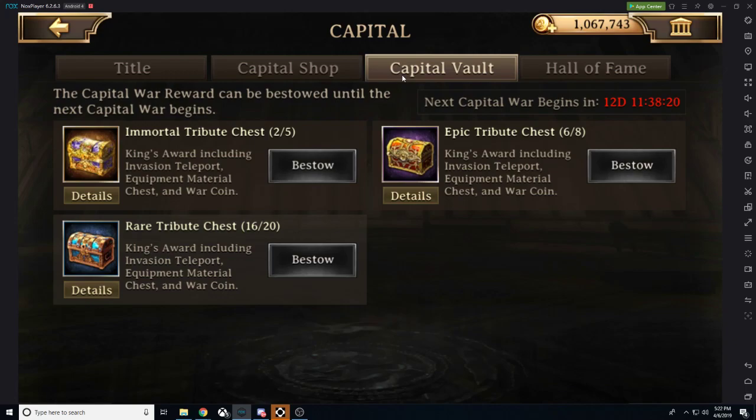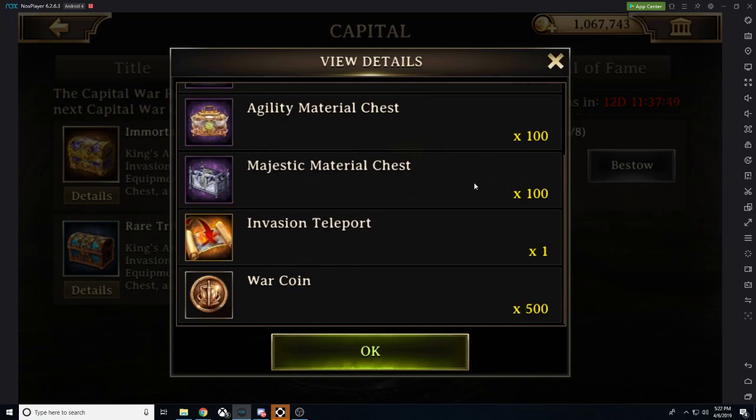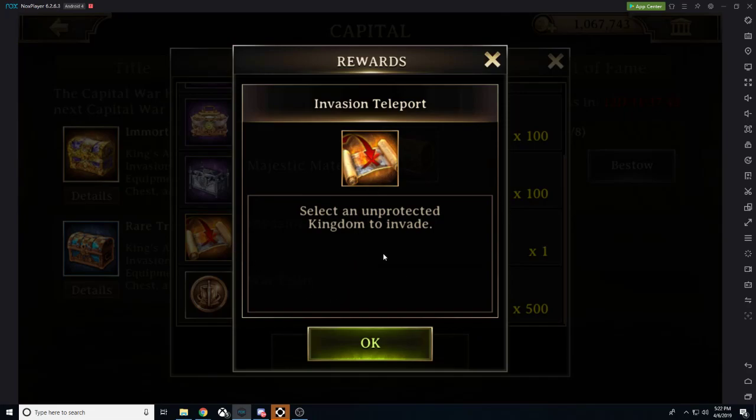Now let's look at where the real power from this capital comes from — the capital vault. We have the immortal tribute chest, the epic tribute chest, and the rare tribute chest. The immortal package gives you 100 times each of the level 40 gear pieces — that is amazing, phenomenal. It's about a $20 pack's worth split across different pieces. You also get an invasion teleport which allows you to invade an unprotected kingdom and take over their throne. Our kingdom is currently shielded, so we were just fighting by ourselves.